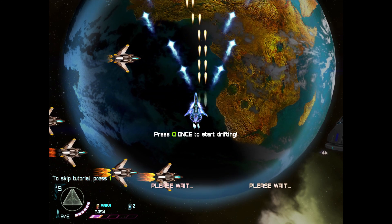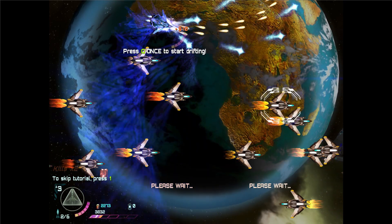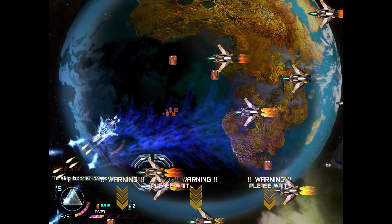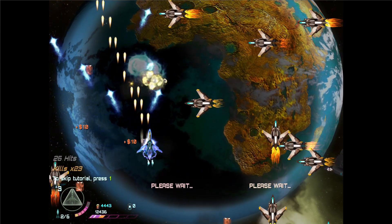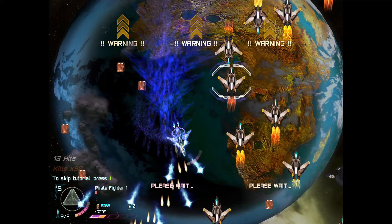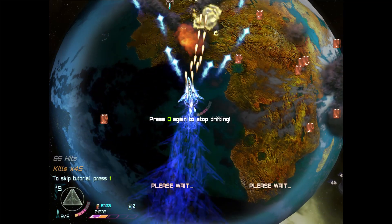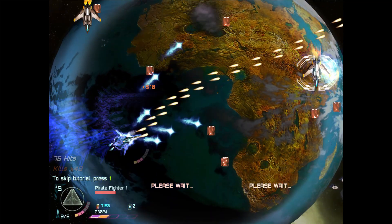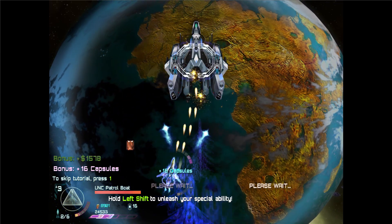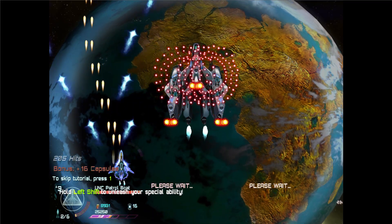I think this part is for the drift. Drift lets you pivot, and it actually auto-aims — just quite neat. You have to press Q in order to drift, and you have to press it again to toggle. I think this is the drift bar, if I'm not mistaken, the one next to your spaceship.